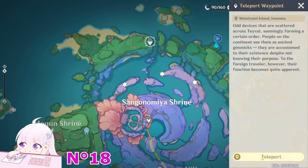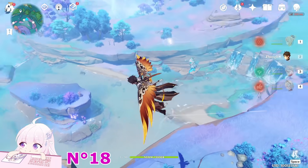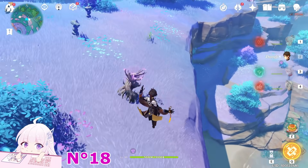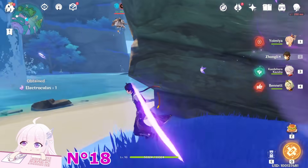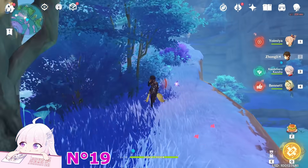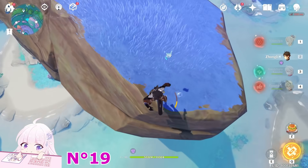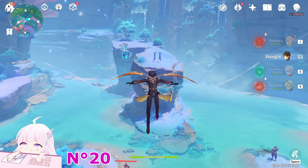After this one, teleport back to this teleport waypoint and jump down to that island. Once you come here, there's another one hiding under this part of the mountain. But we go take this one first, which is under this cave inside the barrier. So we need to take this Electrogranum, jump down, go inside it, and take the Electroculus. After you took this one, you have to climb back to the top side.